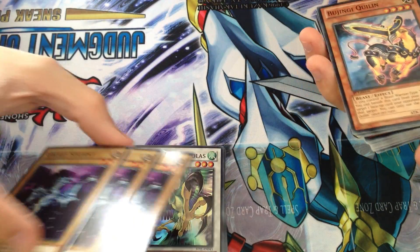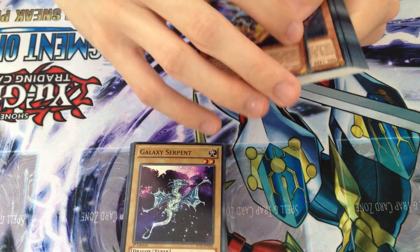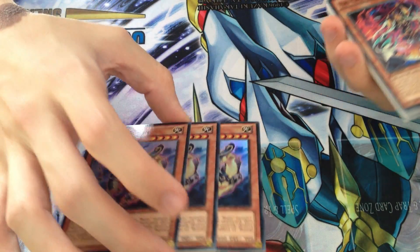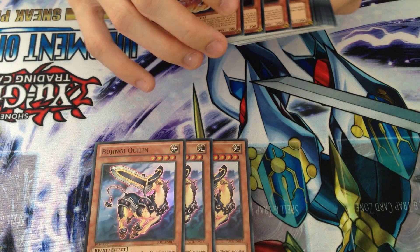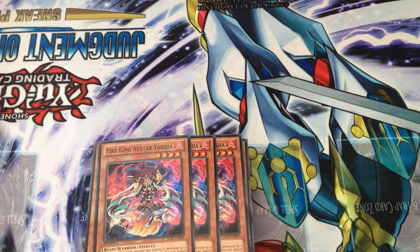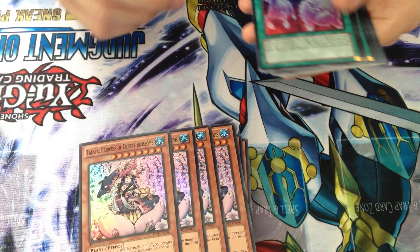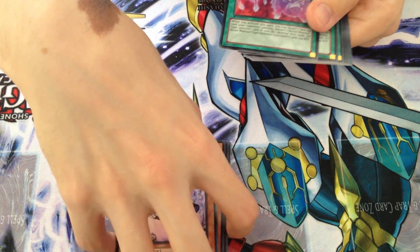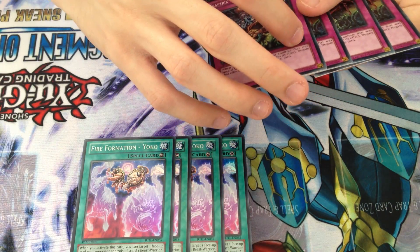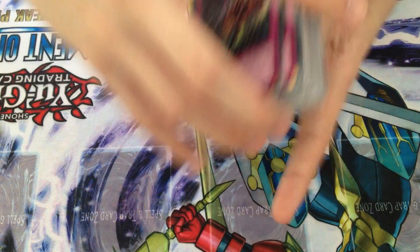We only managed to get three copies of Clawcelos, but I think it's a better card so it's alright to at least get some. Three copies of Galaxy Serpent, thankfully, because it's awful to pull. Only three copies of Pajingi Quillen — but we pulled the Ghost Rider, so it's a complete deck out of the case. Three copies of Viking Avatar Yaksha, four copies of Princess of the Cherry Blossoms which is a bit mediocre, four copies of Fire Formation Yoko which I really like, and four copies of Trap Trick's Trap Hole Nightmare. That was the Supers.